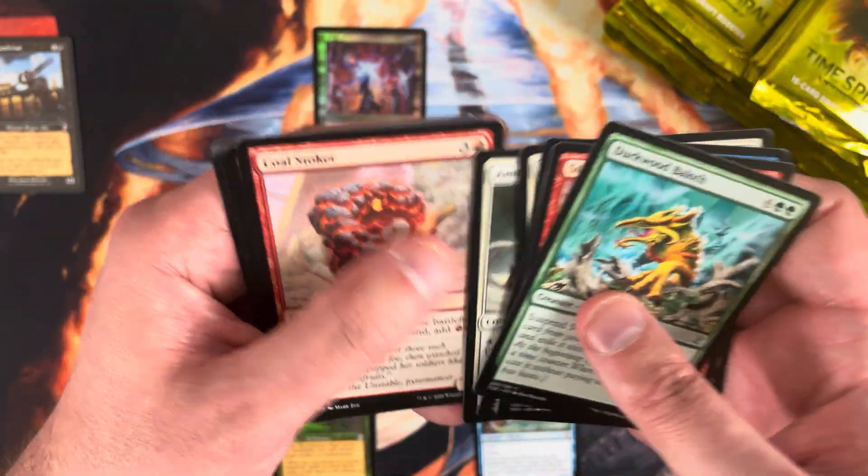Tromp the Domains, Dune Rider Outlaw, Storm Entity. Rare is another Aeon Chronicler — feels like we're hitting the beginning of the print sheet. Dovin's Veto — that's a pretty solid card, probably in the $4 to $5 range. I'll throw it up top.